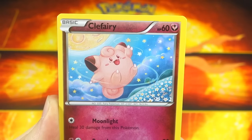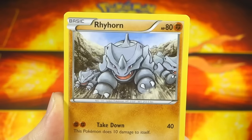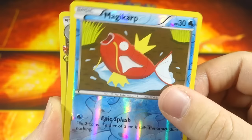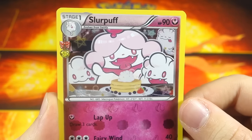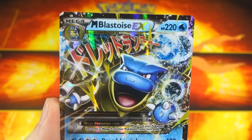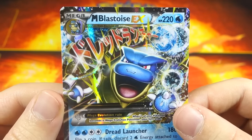Cloyster, Metapod, Clefairy — oh, I don't think I've pulled that, that looks awesome! Moonlight — bars for days on here. Rhyhorn, Ponyta, Magikarp reverse. We got a Slurpuff that likes to eat pancakes — I definitely feel you on that, Slurpuff, pancakes are good. And the last card for this box... we got the Mega Blastoise EX! Oh baby, what a great way to finish — that's what I'm talking about!